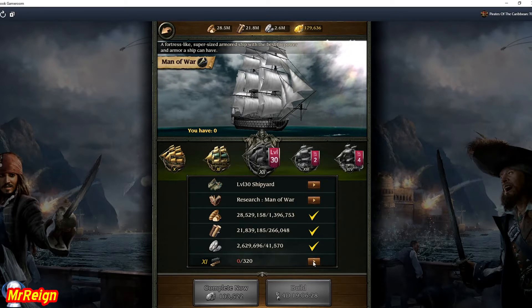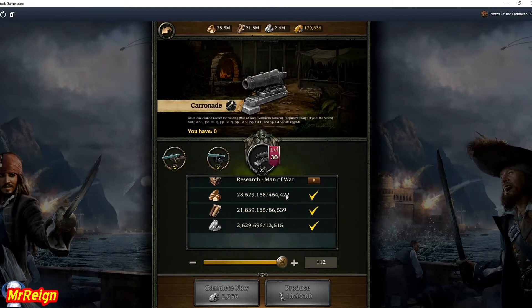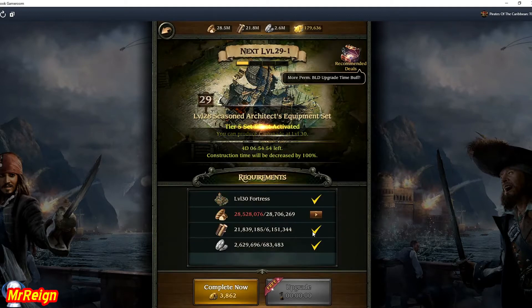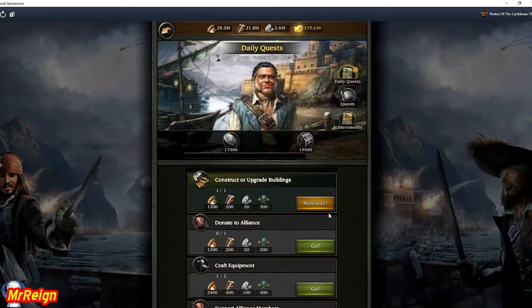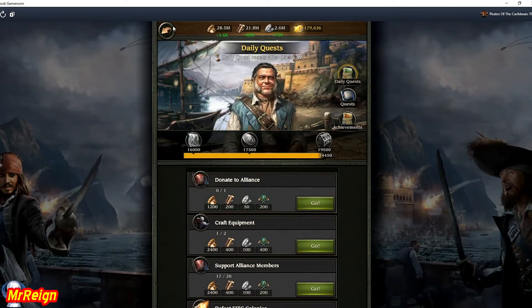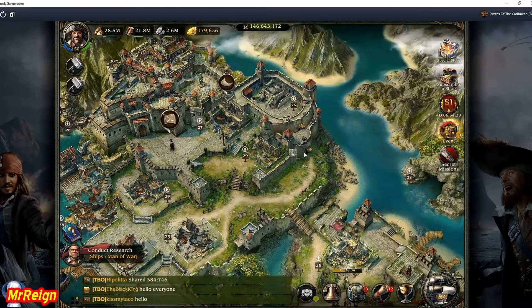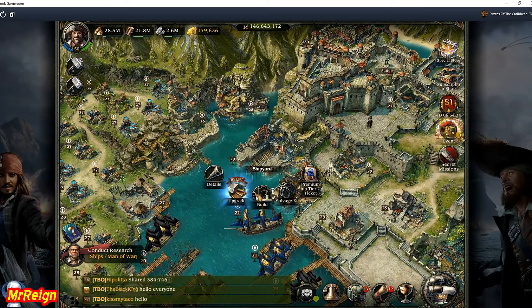For starters I need to research the Manor War, and to do that I need a level 30 research area - which is what I just did. You also need the cannons, but to do that you need to upgrade 10 other things as well. At this point I'm still looking at hundreds of millions of resources away from actually getting the Manor War. But I'm pulling back and focusing on my ships because there is a Count on Ships event on.